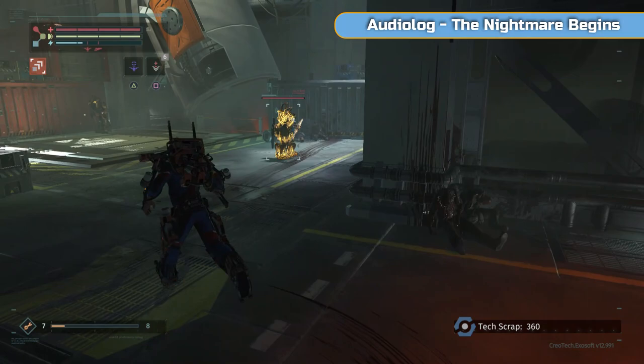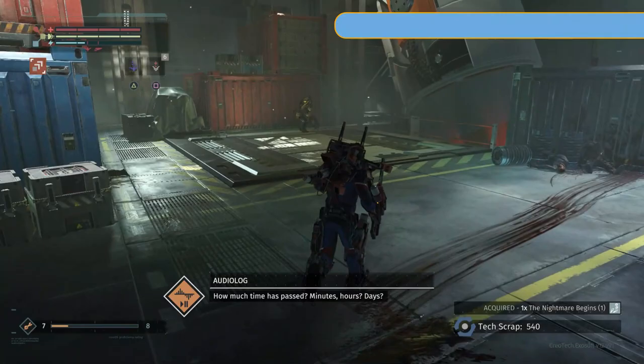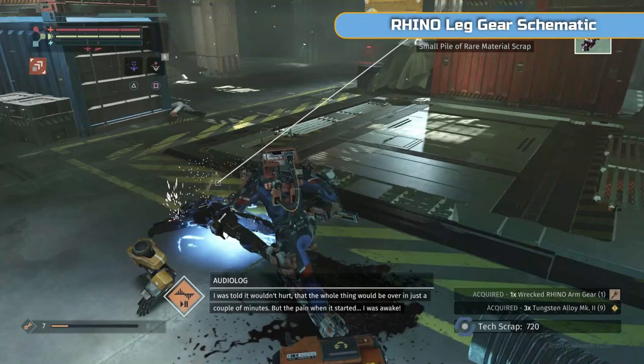Drop on him, but when you do that watch out for this one — it's one of the quick ones. Try and get his attention. This is what I use the drone for most — getting attention, especially later when there's a few enemies grouped together. If you just want a specific enemy to come and attack you, shoot them with the drone and that'll do it. There was an audio log on the floor to the left then — make sure you pick that up, that is one of the ones you need.